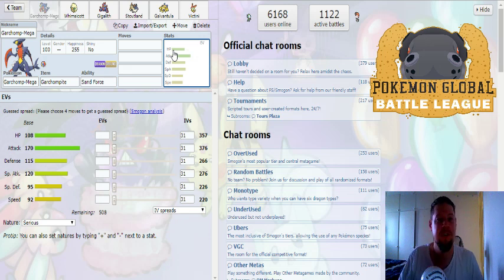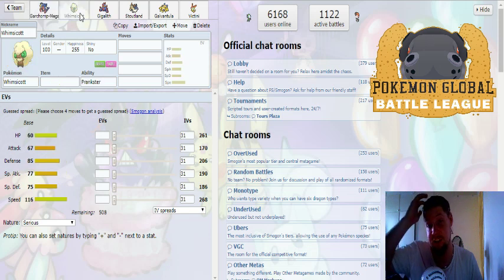The Pokemon I decided to draft next was Whimsicott, and the grand idea here was that it has support with Tailwind. I wanted to get Tailwind going, and Whimsicott in its own right is a good offensive Pokemon. The STAB combination of Fairy and Grass is really good - I think only Steel and Poison are the ones hindering that. Besides that you hit everything for really good damage. The main reason I wanted this Pokemon is because of Tailwind and Prankster - really strong, speed tier of 116.